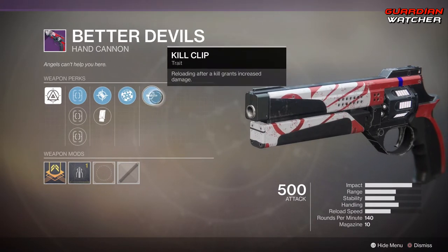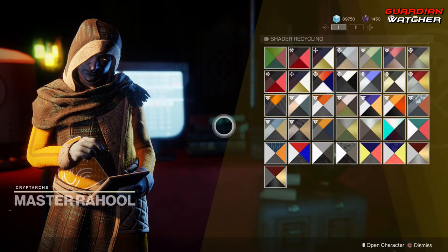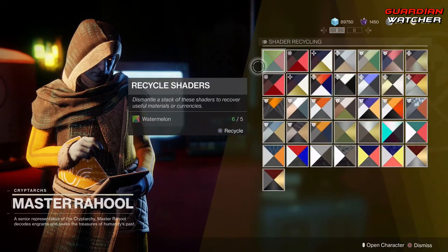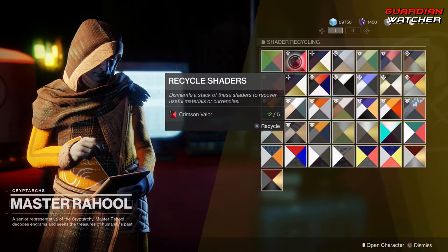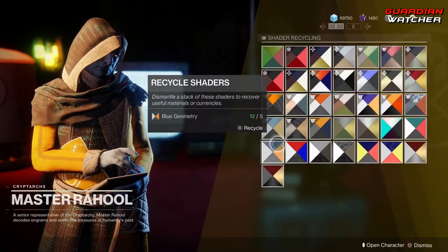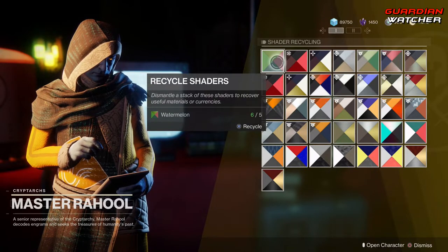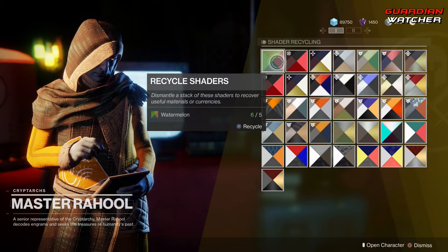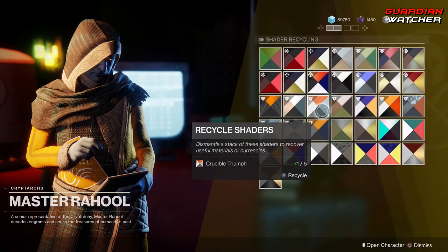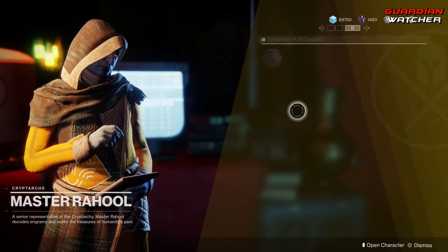Especially with that Range Finder and Kill Clip combo. If you make your way to Master Raul — the wonderful Crypt Archivar — we can actually delete shaders multiple at once. However, we waited all this time to only delete 5 shaders at a time. I wanted the ability to click all of them and delete them all at once, but apparently we don't get that luxury.